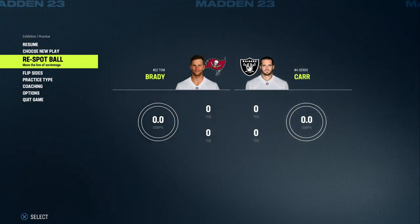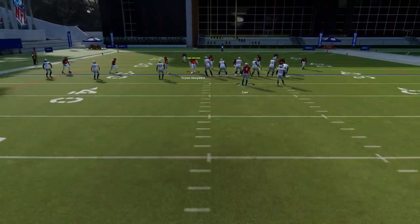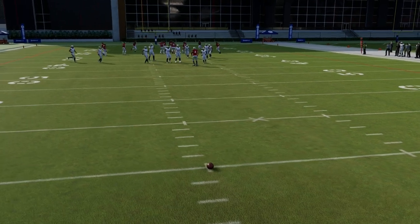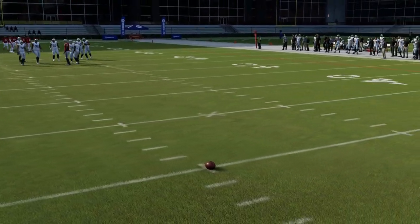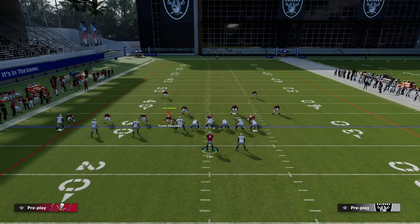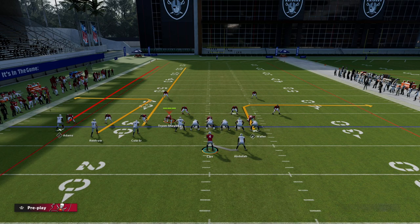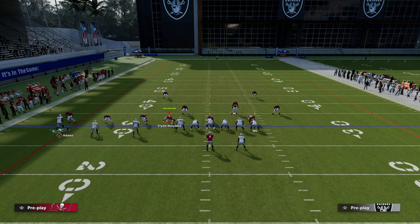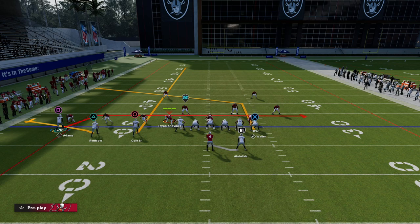You could put your trips to the short side, but you can put it on either hash mark — it doesn't matter, this is a universal setup. It's real simple: we're going to streak our inside trips receiver, flat our slot receiver, drag our outside trips receiver, and then post our tight end. Here's what the play art looks like.